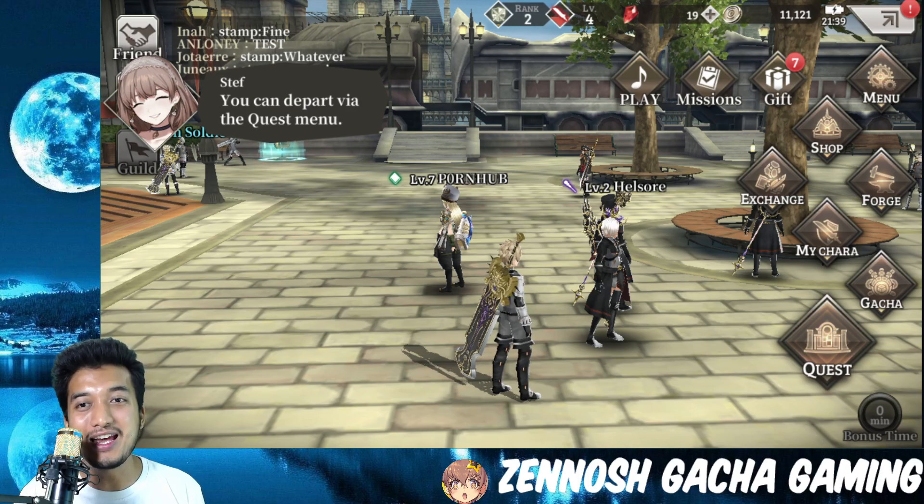There's also an equipment gacha right here. I can see the details — and it looks like the equipment gacha has a 5% chance to get SSR equipment, a 30% chance for SR equipment, and a 65% chance for rare equipment. Not bad, actually. That's pretty good.